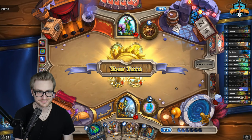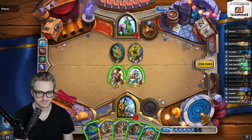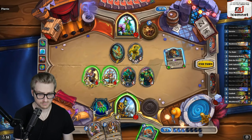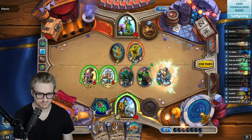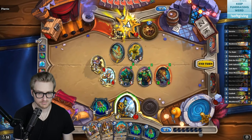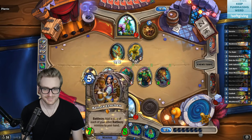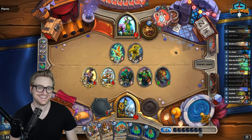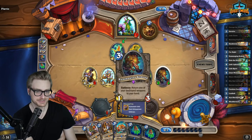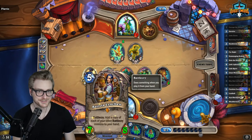I got the rest of their minions. This is kind of bad for Spreading Plagues — I want to be able to get this in the bounce, set up for the Barista. It's a big Barista — yeah, good stats for the cost for sure.